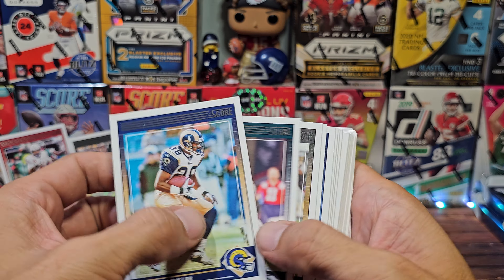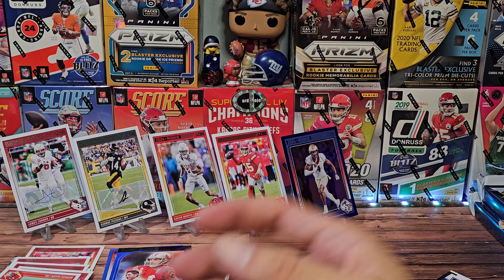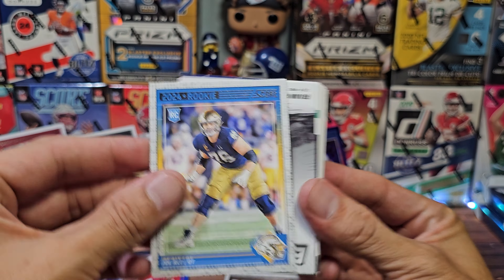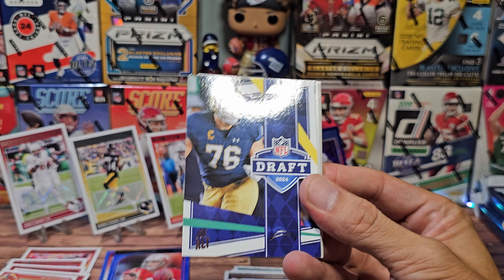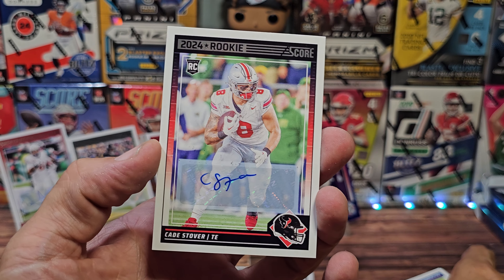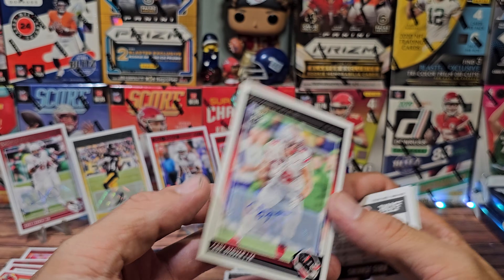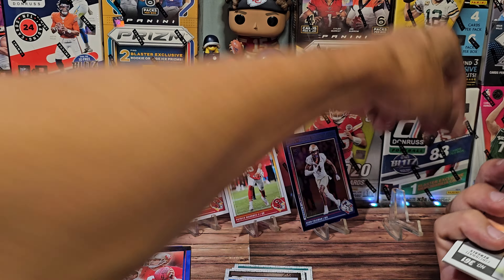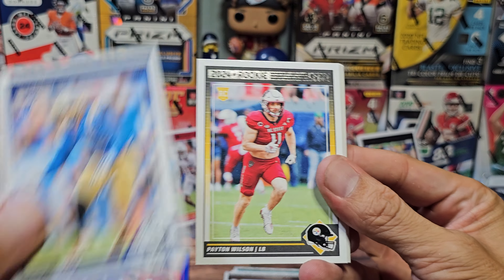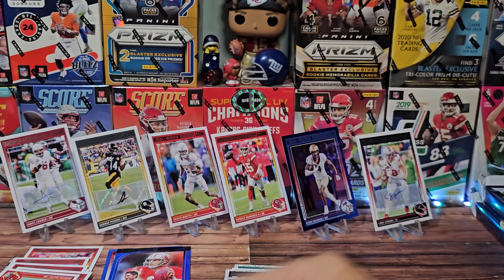There we go — I can spot a Chief a mile away. A little kicker love — Jansen. Aaron Jones, and the parallel is going to be Joe Alt the rookie. We have Bijan, then Joe Alt, then Eric Dickerson. Cade Stover — that's our next auto! Tight end for the Houston Texans. I'm not incredibly familiar, but he does have a nicer auto, comparatively speaking to the other guys. We'll stand him up — our first rookie auto, it's a tight end, so you never know.